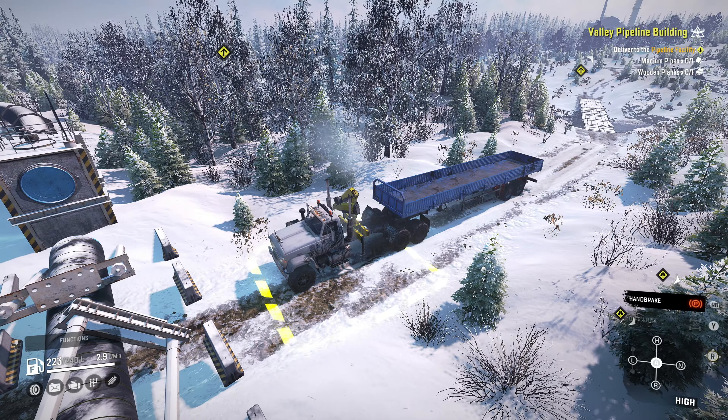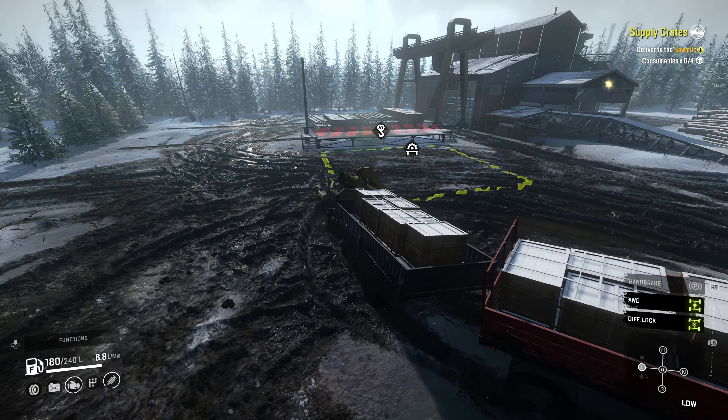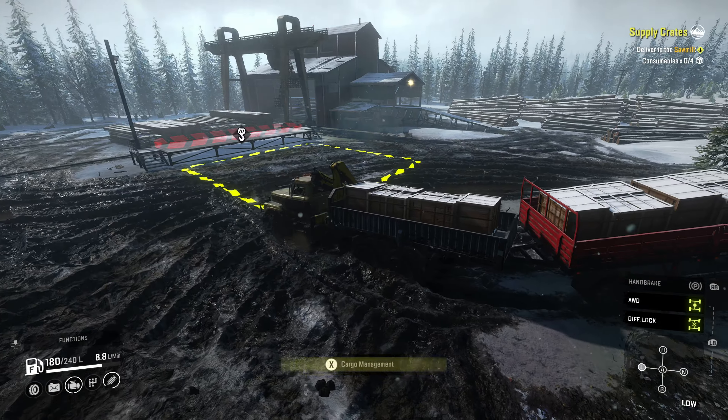Cruising down the riverbed — whoa, kind of kicked a little there. Consumables flying up in the air — I just need to reload that one. Now we'll take this corner slowly, got to take it easy. Last thing I want to do is flip over right before we get there. Up the road to the right is the sawmill. I'm going to stay to the left and we'll drop them off right here in the loading bay. Got to repack and then turn those in. Supply crates is complete. We'll pick up two more wooden planks that we'll need for the town supplies contract.